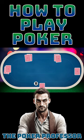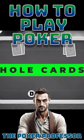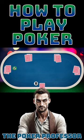The dealer deals each player two cards face down. These are known as the hole cards. Players then place their bets based on the strength of their hand, or the potential of their hand if they improve it with community cards.